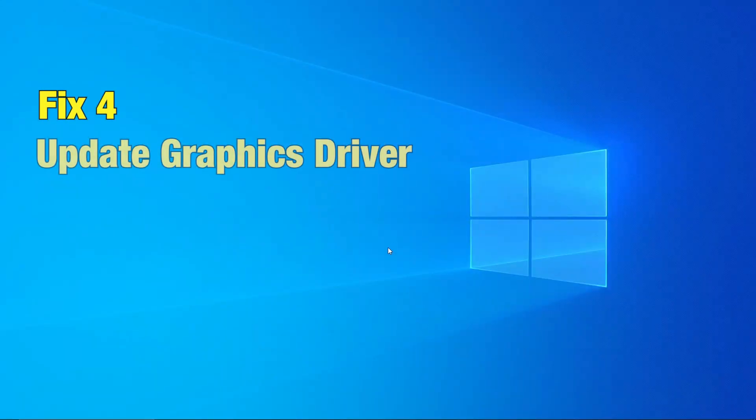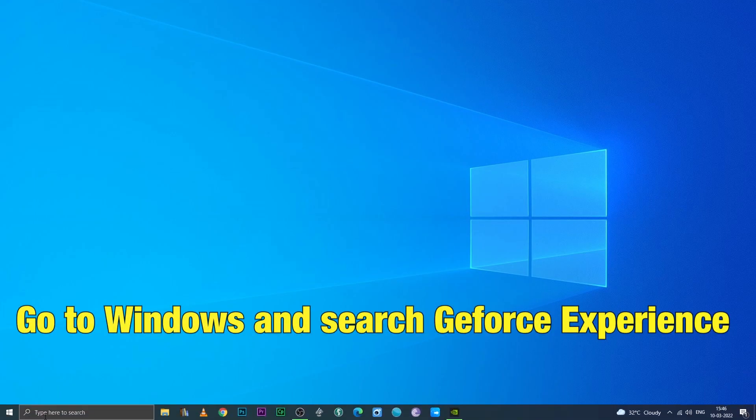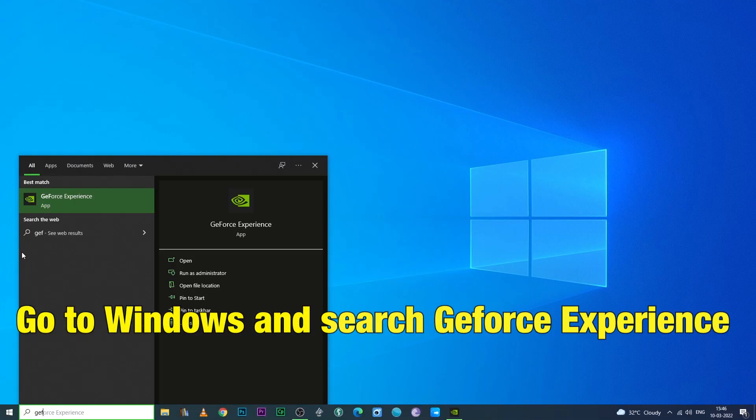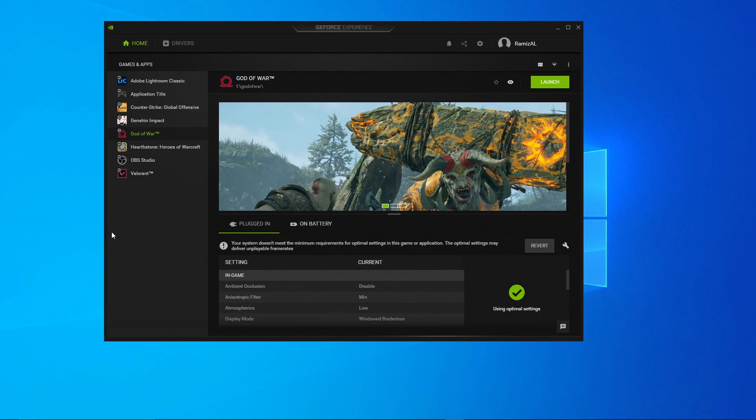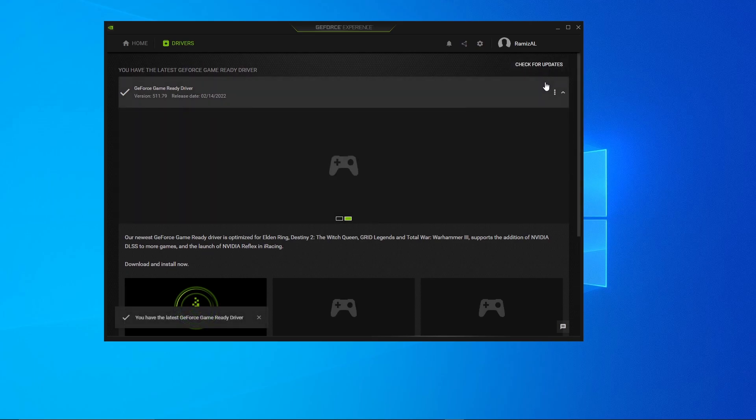Fix 4: Update graphics driver. Go to Windows and search for GeForce Experience if you have an Nvidia graphics card. Go into the Drivers section and click Check for Updates. If you have the latest driver, it might help you solve the issue. If you do not, please update your driver and check the game.